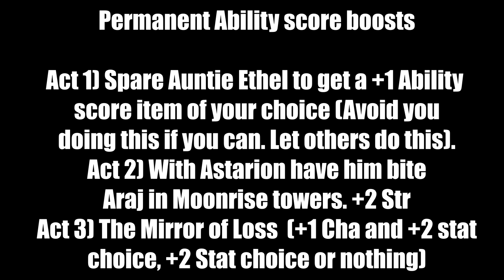The third and most important method is the Mirror of Loss in Act 3. When you first go to the Mirror of Loss you must pass two Intelligence checks — Religion or Arcana. Once you pass, you pick seven choices. Do NOT be deceptive on the seventh choice — if you're deceptive the shard knows and you get nothing. Pick one to six stats to lose; I'd say just lose some Dexterity.